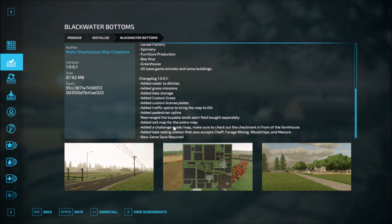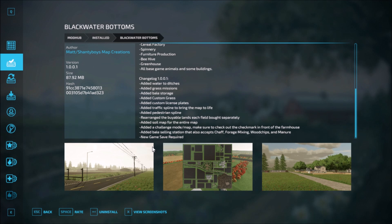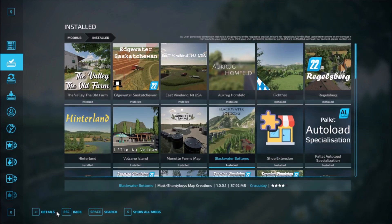Also added soil map to the entire map, added a challenging mode map — make sure to check out the checkbox in front of the farmhouse — added bale selling station that also accepts chaff, forage mixing, wood chips, and manure. A new game save is required for this.